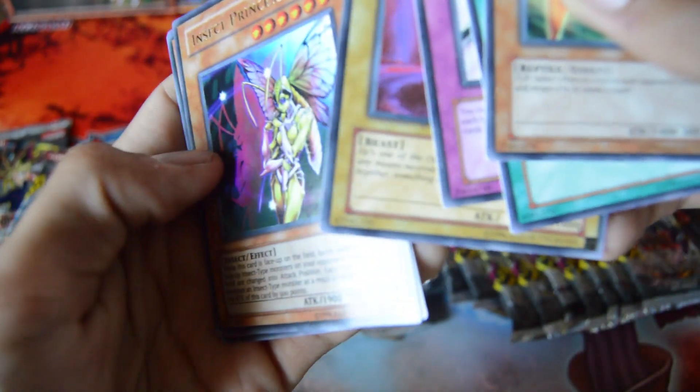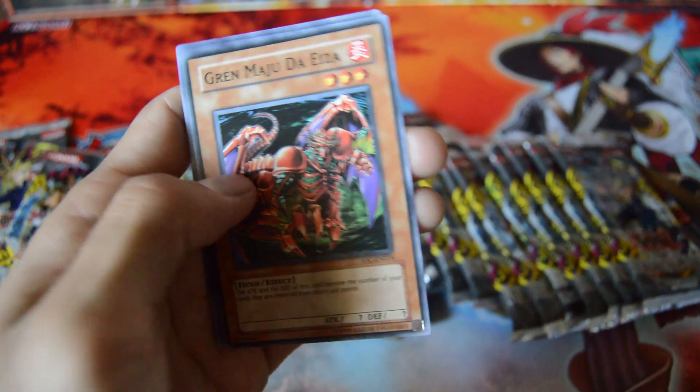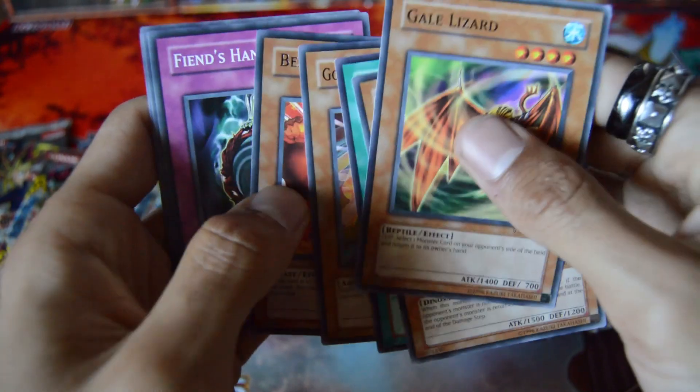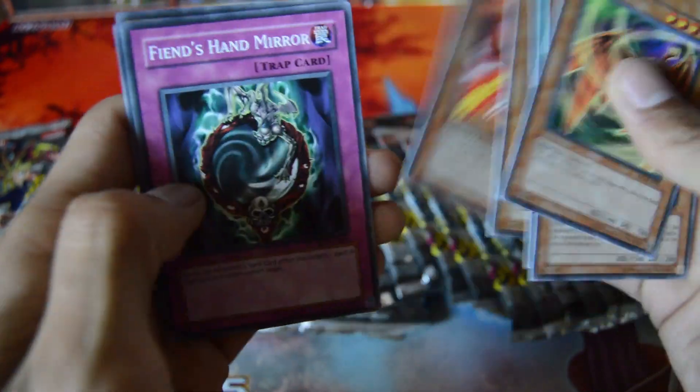And there we go, got an Ultra Rare Insect Princess. Not the best foil, but hey, it's a foil. Come on now — got a lizard, a Rare Berserk Gorilla. Nice, nice, nice.